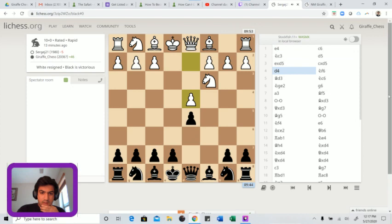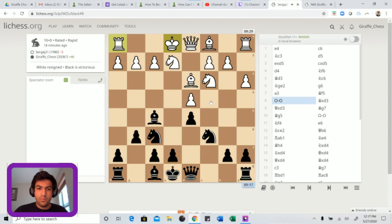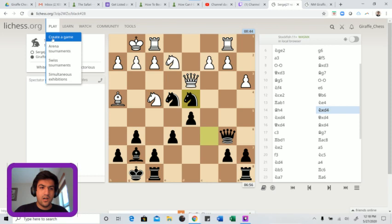Going back earlier in the game, my opponent's opening strategy of putting the knight on c3 was not very good. Usually in these Caro-Kann positions you don't want to put the knight in front of your c-pawn, because you want the c-pawn to move either to c3 supporting the d-pawn or to c4. White didn't really have much play, so as the game went on black just played solidly and the center pawns fell.